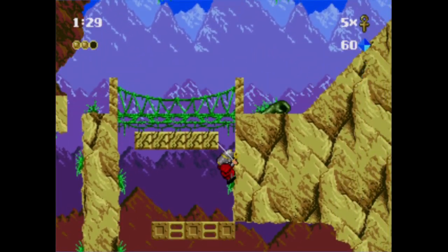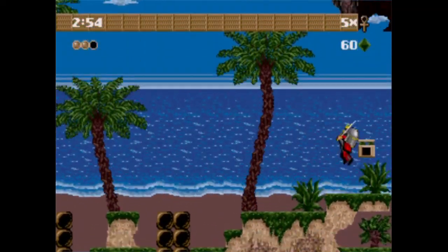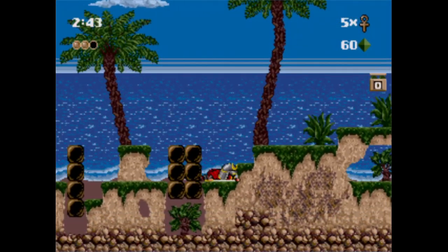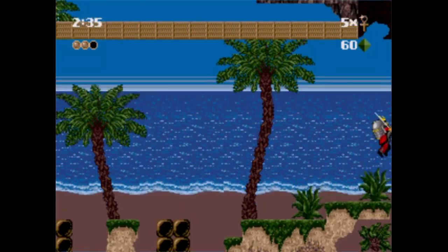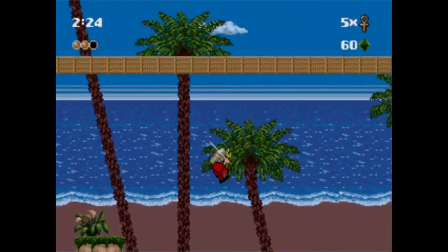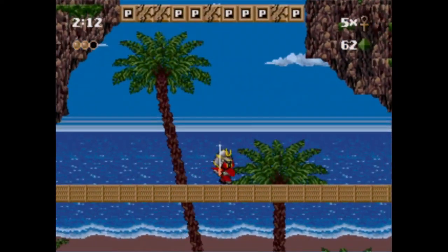There's a teleporter over there — is that what I need? Should I activate it? I might as well. Where the hell am I now? This is a completely different area. Oh, it's a bomb — I should back away. Does this come back up? Oh no, it's gone forever. But I can do this. That seems kind of annoying to set up.